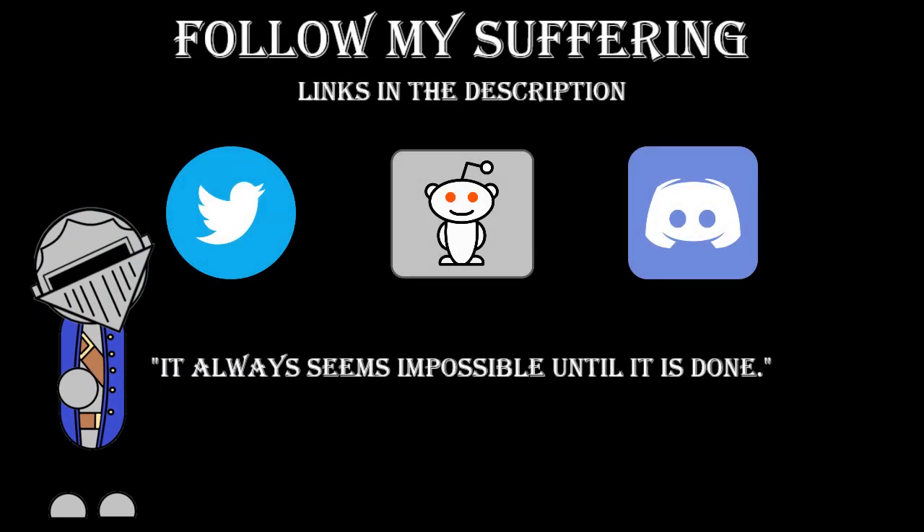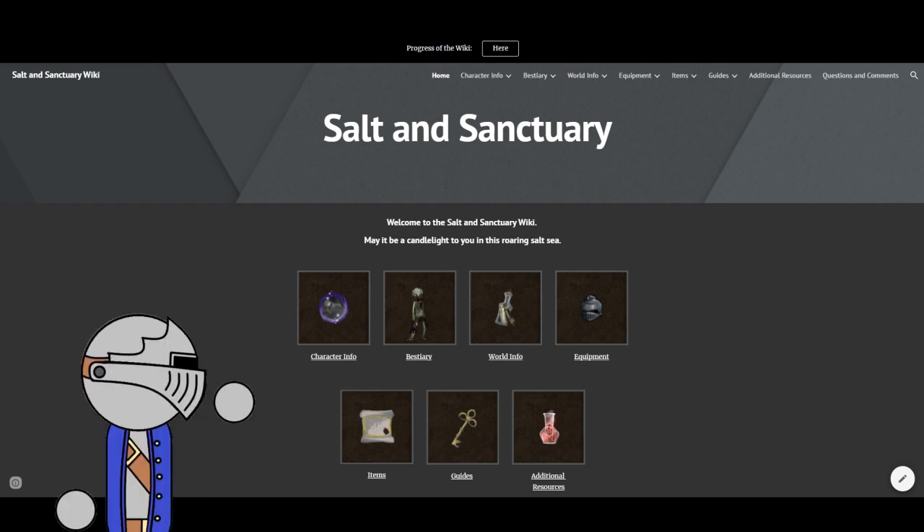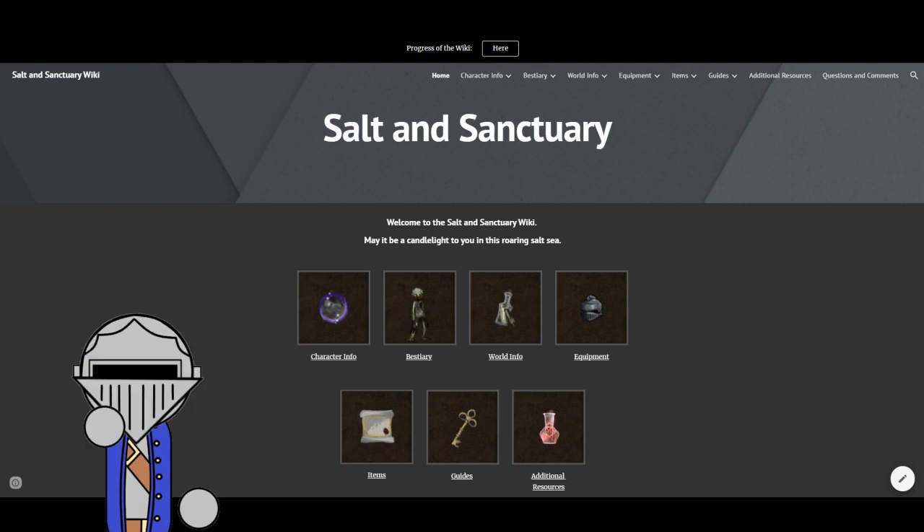Also, you can follow me on Twitter, where I generally just post updates on the videos and little sneak peeks to keep you hungry. I'm also pretty active on the Salt and Sanctuary subreddit, so feel free to hit me up in that general location, and you can also find me on Discord. Links in the description. And if you're struggling with a Salt and Sanctuary playthrough yourself, feel free to use my completely self-made wiki. It has everything you need, including stats, item maps, build testers, PDF books of all the lore, and a lot more. Every week I add a little bit more information to it. I'd say it should be completed by the time January rolls around. Fingers crossed.